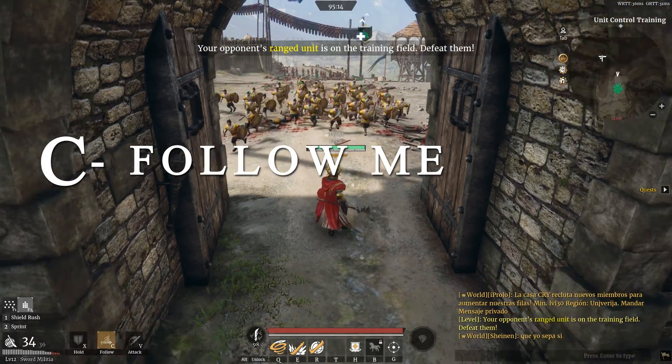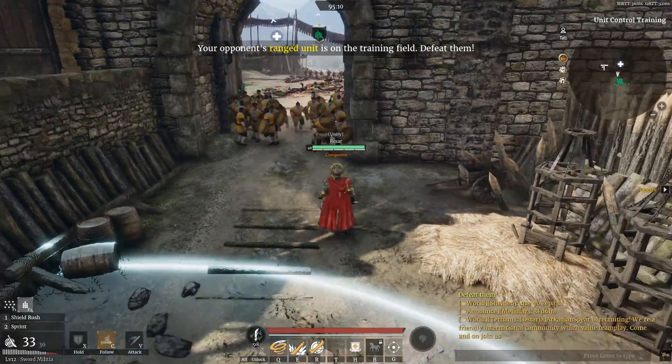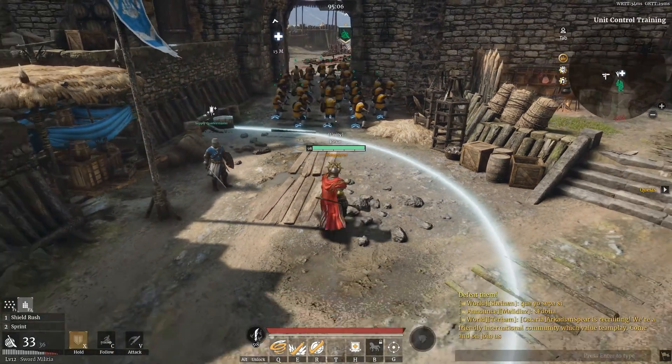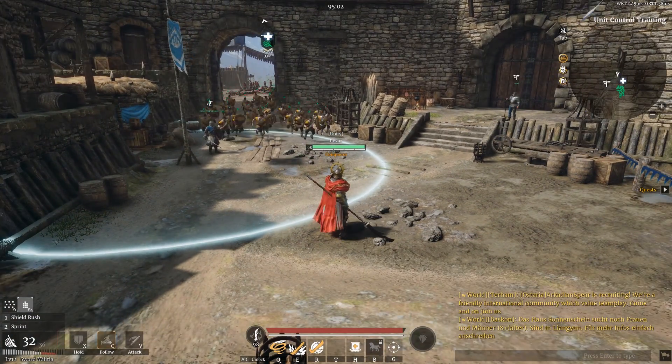C — very simple: Follow me. Units come to where you are. If you double-tap C, they start to run to you. I honestly don't see much reason not to do it, so always double-tap C, unless you want your troops to come to you slowly for whatever reason.